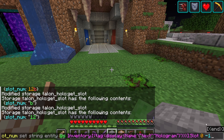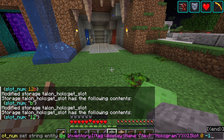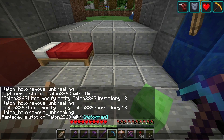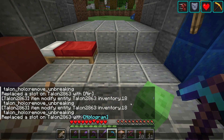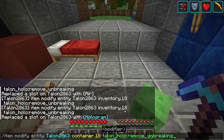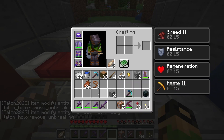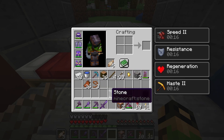I wasn't sure if that would work — turns out this thing accepts strings, and I can use a negative number to just chop off the end rather than having to count. So it should work no matter how long the number is. I also managed to get it to replace the slot with 'hologram' instead of air — all I did was change it from 'inventory' to 'container.' Both are valid, but apparently it likes 'container' better. So it has Unbreaking — let's put it somewhere. No Unbreaking! Everything else is fine.